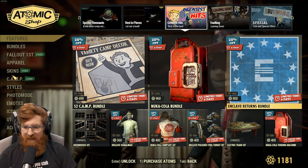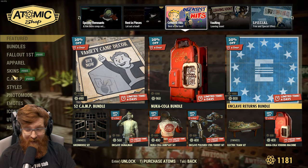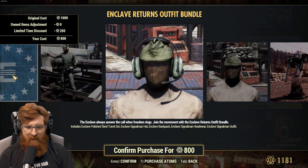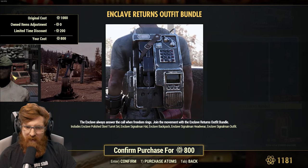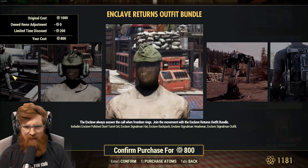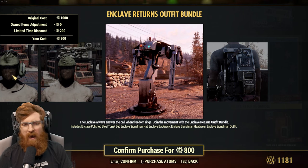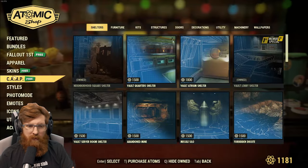And instead of 1,000 atoms, the Enclave Returns bundle is only 800. You get the polished steel turret set, signalman hat, Enclave backpack, signalman headwear, and signalman outfit. I don't care for the polished turret, but I do prefer the way the Enclave turrets look. So if you don't have the other set, I would definitely pick it up for 800 atoms. That's not bad, especially just for those.